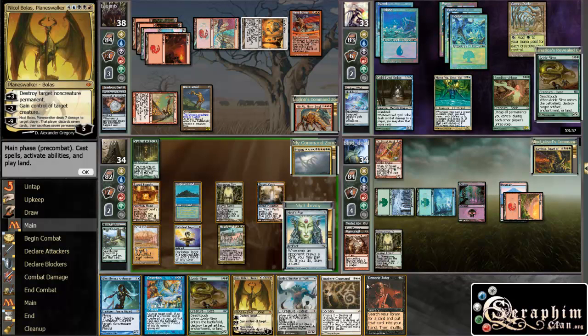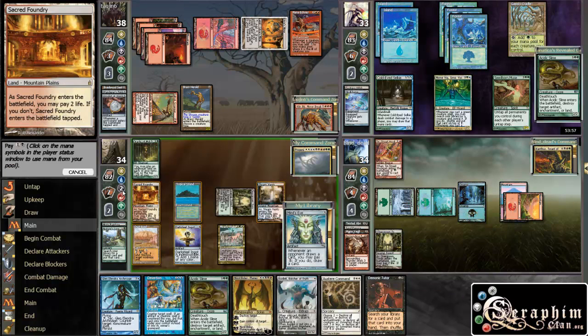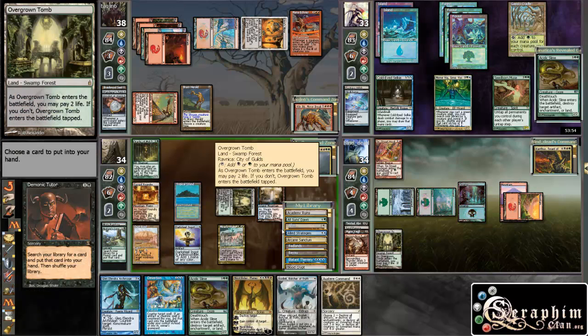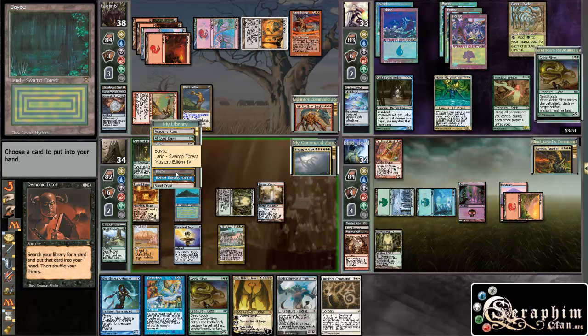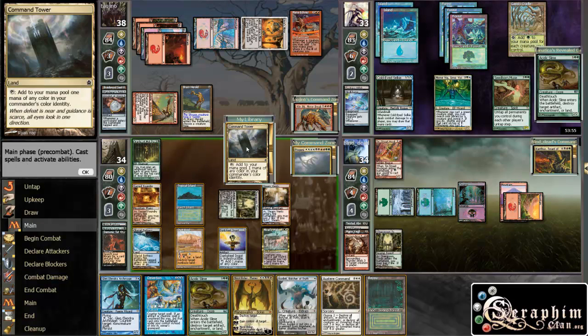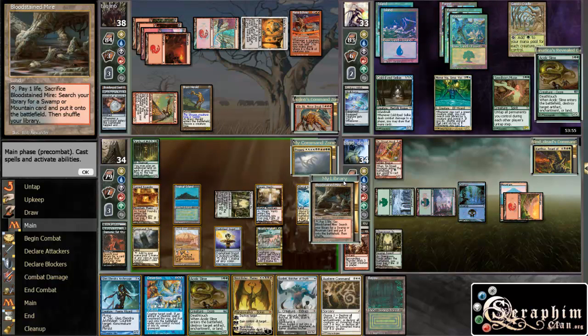You know, I have enough action — I think I'm just going to Demonic Tutor for a land. I really want a lot of lands in play with Oracle. And then I reshuffle, and I'm just going to get a land here. I think that's double black, double green — I don't have double black. And then I actually get some land up there. So I get some lands on top of my deck.